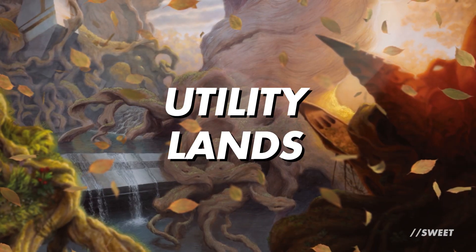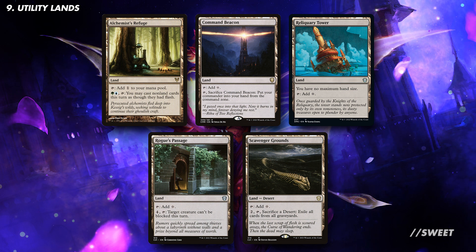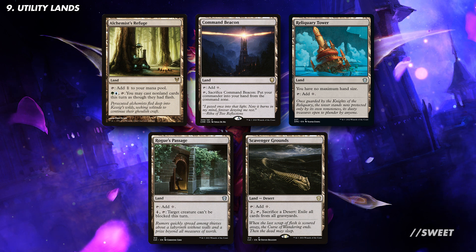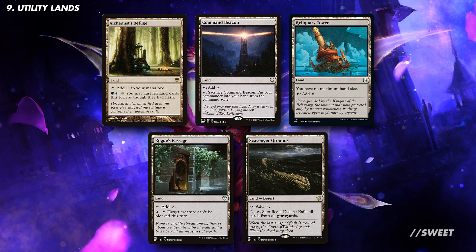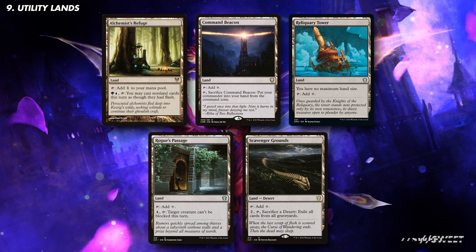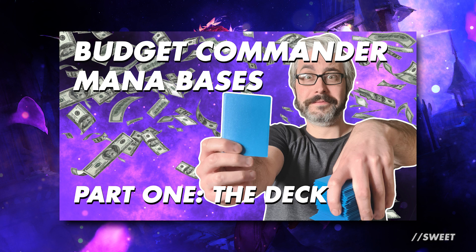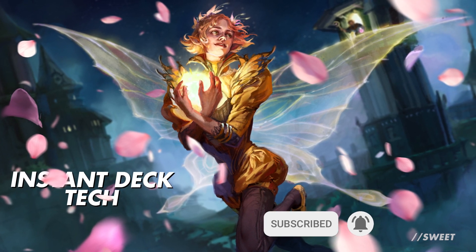Rounding off the deck with some utility lands, there are a couple of fun options for us to look at. Alchemist's Refuge lets us flash in some auras whenever we want, which could lead to some blow-out combats against our opponents. You then have Command Beacon, which can be really handy at letting us recast Ivy if it ever gets too expensive. In this deck we'll hopefully be drawing lots of cards, so Reliquary Tower will be great at letting us keep those well-earned gains. Rogue's Passage is also a slam dunk in any deck that can win with commander damage, and Scavenger Grounds is great at answering any graveyard decks at the table. The rest of your mana base will be very dependent on what you have available to you. We've recently released a video with some advice on building a deck with a budget mana base, which might be of help. Until next time, please like, share, and subscribe, and let us know in the comments if there are any commanders you'd like to see a deck tech on. Thank you very much for watching.